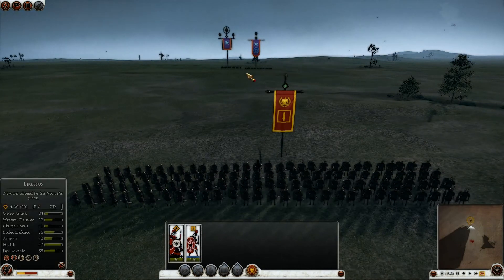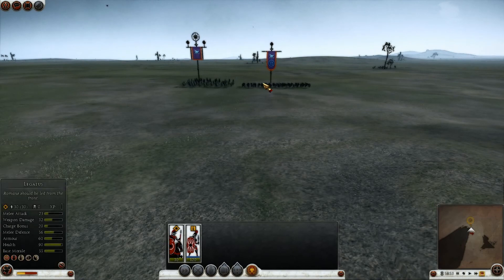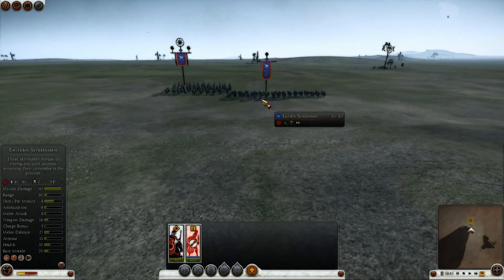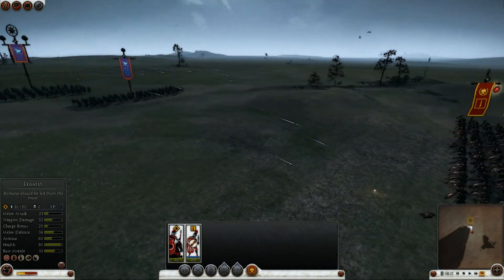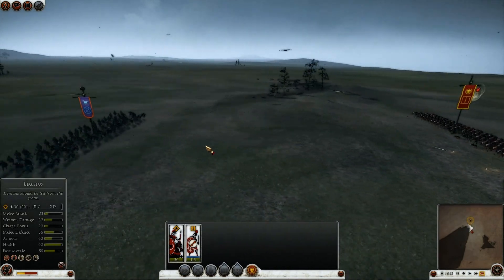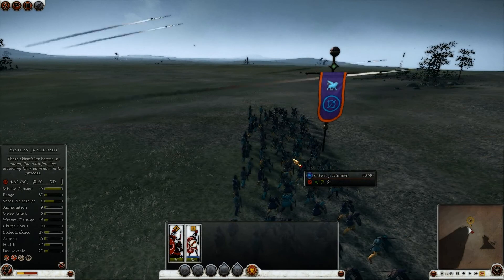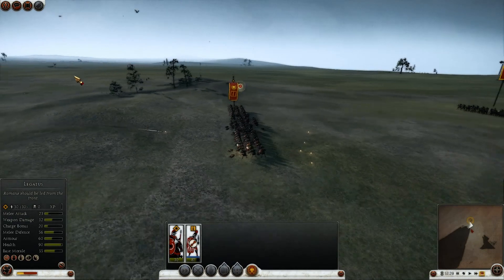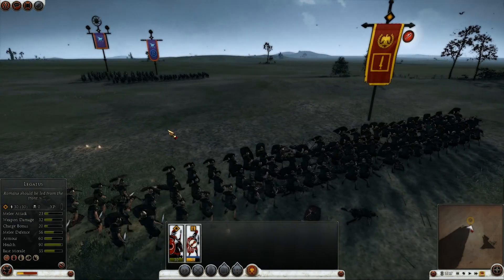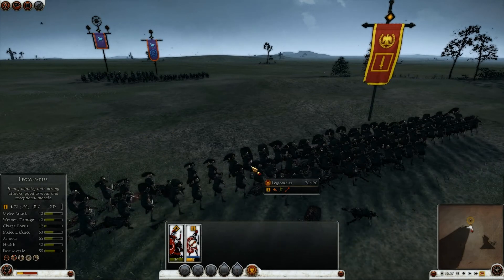Things to note is that the Eastern Javelinmen have gotten a nice increase to their missile damage with 45, and I think they also have 11 armor penetration. The noble horse archers are using flaming shot, which won't do a whole lot. The Eastern Javelinmen are getting quite a few kills with each volley — 20 kills already. Let's see if they're able to destroy the entire unit before they run out of ammunition. My Legionnaires are dying quite quickly.